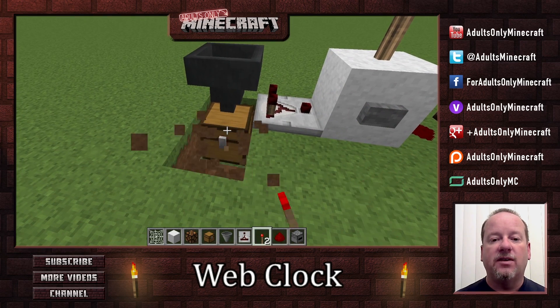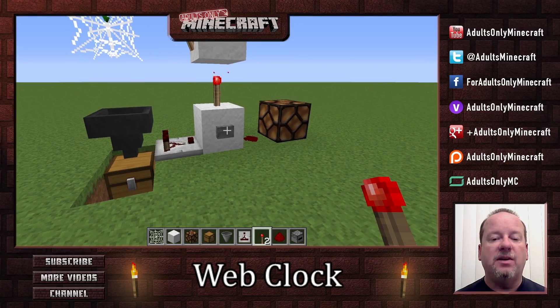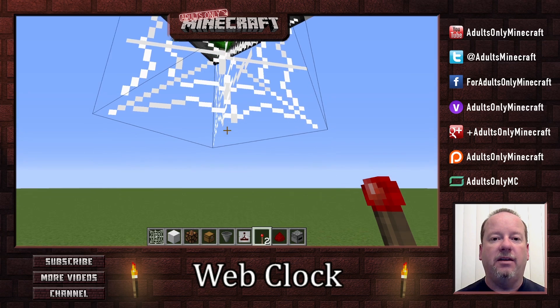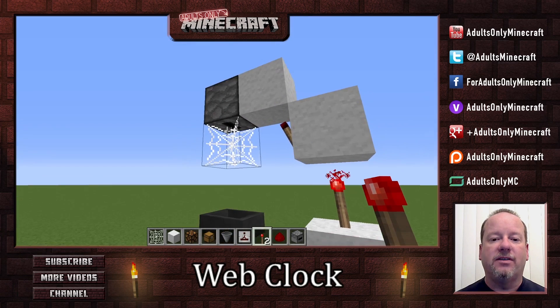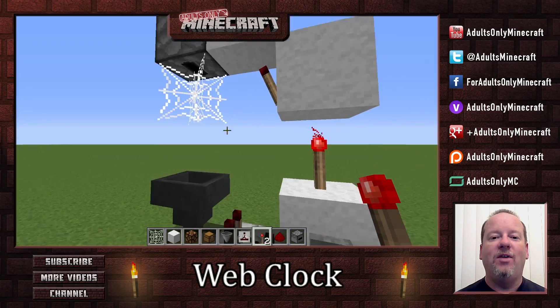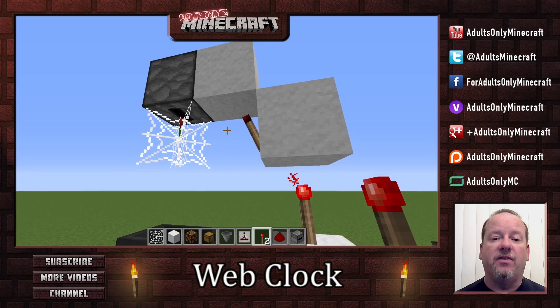Now the nice thing is, our poppies end up in a chest down here, so you'll get all your poppies back in the end. Now one thing you're going to see here too is a button. Now if I get too close, theoretically I should get this poppy. There we go, I got that poppy. Now you'll notice we have no poppies dropping. What are we going to do? Well, all we have to do is push our button, and that will get the whole cycle going again. And it works right at the beginning too when you first get this fired up.